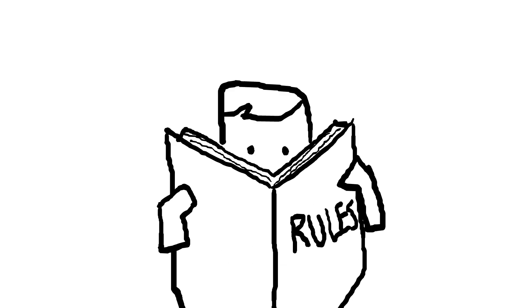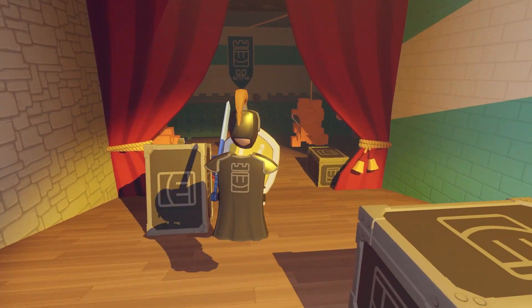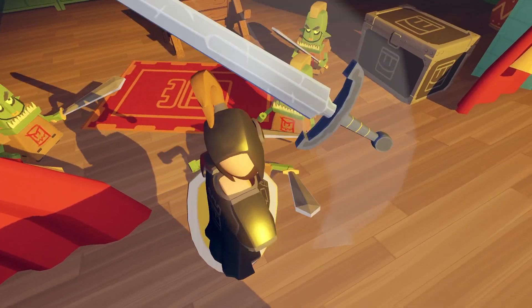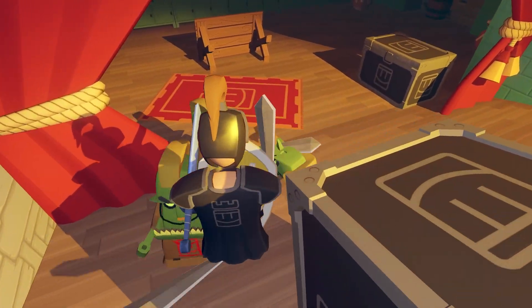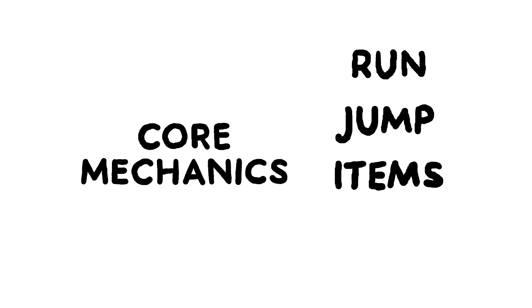The actions in the game loop are the core mechanics, or the rules of the game. The player must learn them to achieve the game's goal. In Quest for the Golden Trophy, the player runs through the level, attacking enemies with items to earn the highest score for their rank. The core mechanics are run, jump, items, and score.